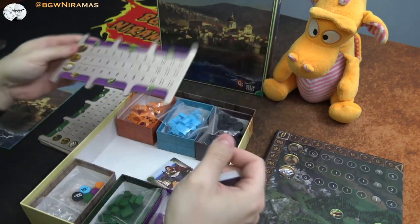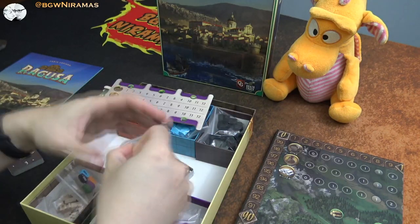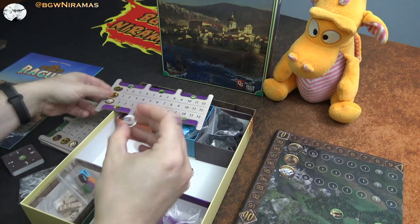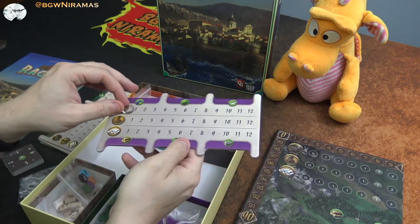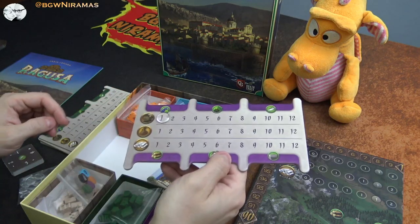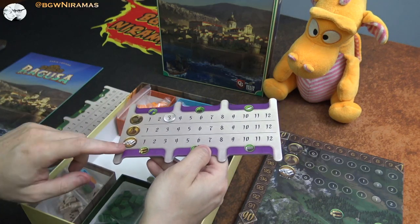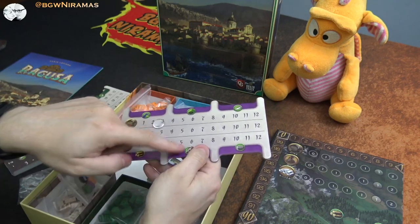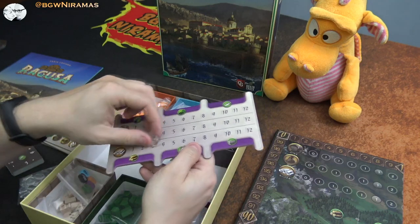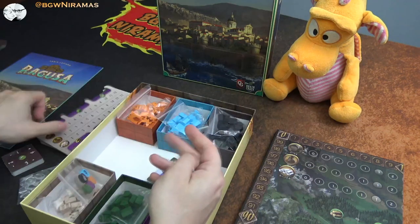We also have these little plastic beads that we can have, just like in some other games that use this as well. I think this looks so nice — you can see how much you have of a certain resource. So this is actual silver, but that's like silver production or raw silver, and this is the refined one. You get these luxury goods that you can sell and turn into points.